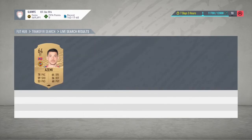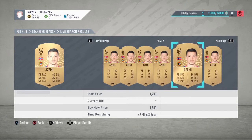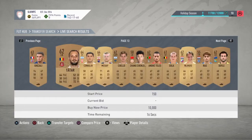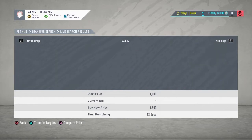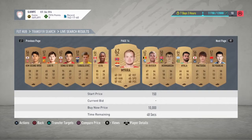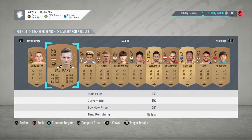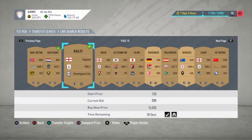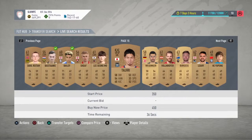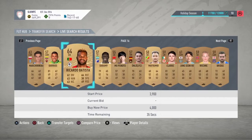If you see big bids, always check if it's actually worth it. This one isn't worth it because the buy now is 1.3k and the bid was also 1.3k, so it was not worth picking up. This guy is 150 coins from the English League Two. We're on page 16 already.